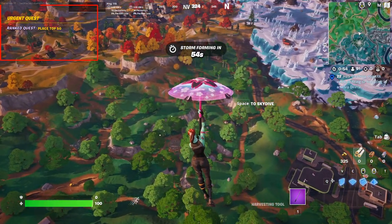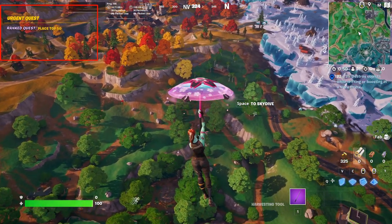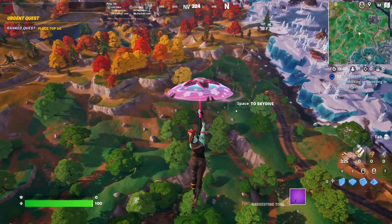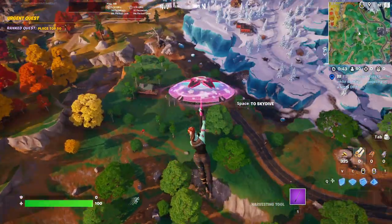Once you start the game, you will see on the left side of the screen an urgent quest, and this type of quest can change from game to game. As you can see, this game says play top 10, and the previous game was to get eliminations, so every game just keeps changing.